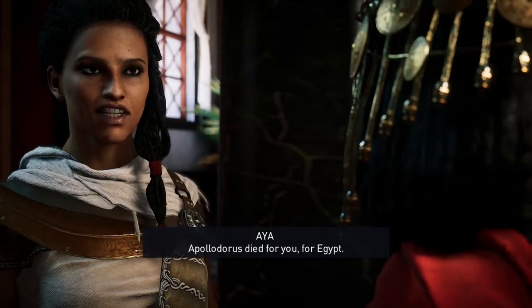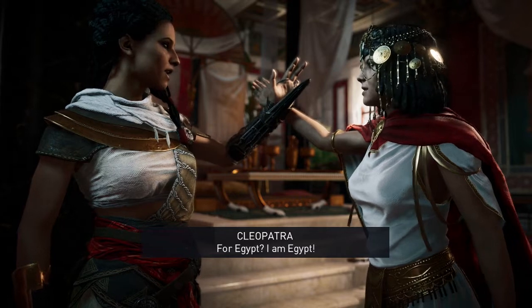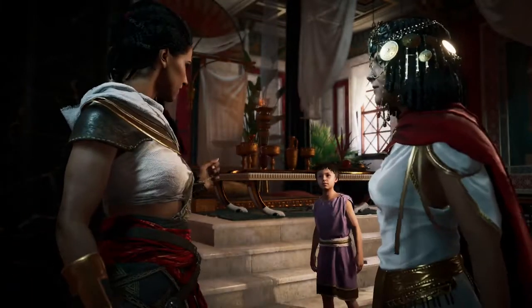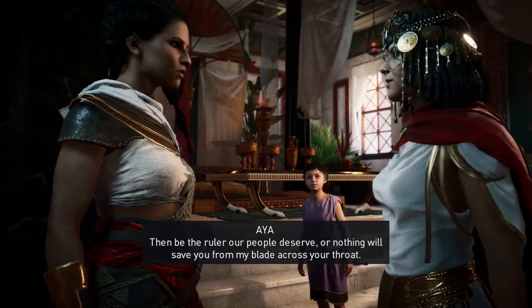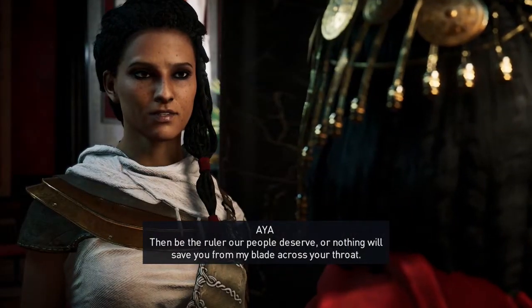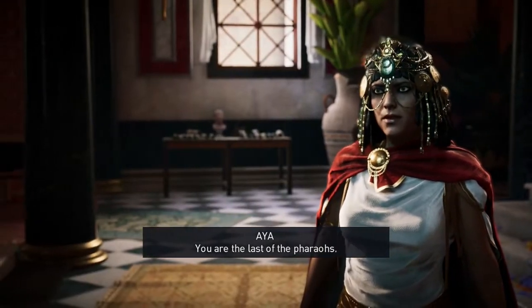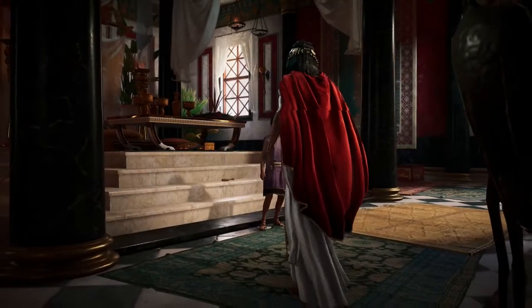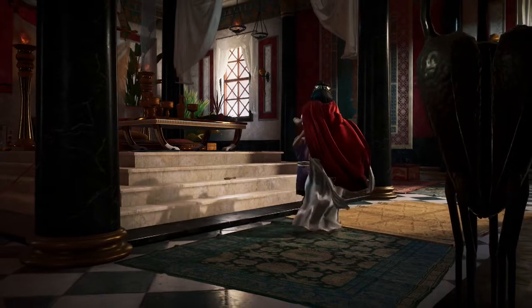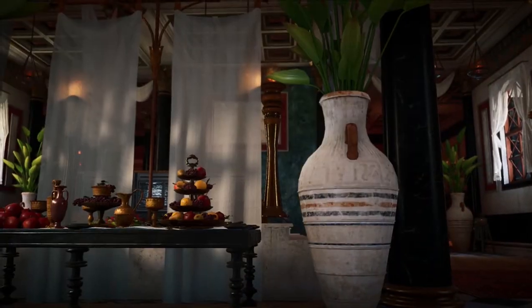In the cutscene: 'Do you know what you've done? Cesarean would have sat on the throne of Rome.' Cleopatra: 'Listen to the cries in the streets — they call you a dead tyrant's whore.' 'I am still your queen.' 'You are a queen of liars and snakes.' 'I fought for you for five years, our people worshipped you. Apollodorus died for you — for Egypt?' 'I am Egypt.' 'Then be the ruler our people deserve, or nothing will save you from my blade across your throat. You are the last of the Ptolemies.'